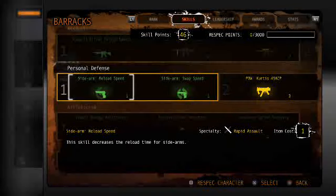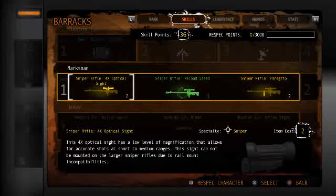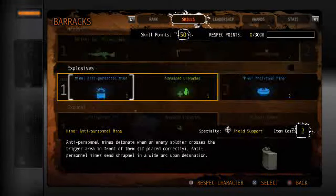The 9 categories are: Assault, Personal Defense, Athleticism, Close Quarters, Electronics, Marksman, Heavy, Explosives, and Support.